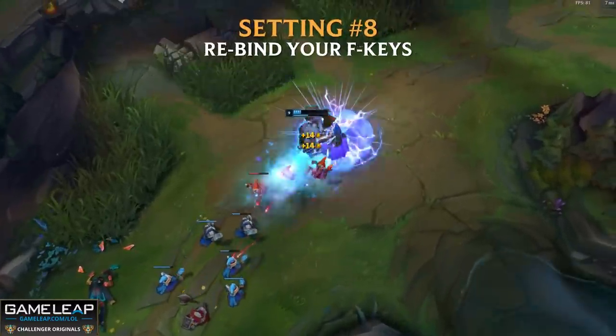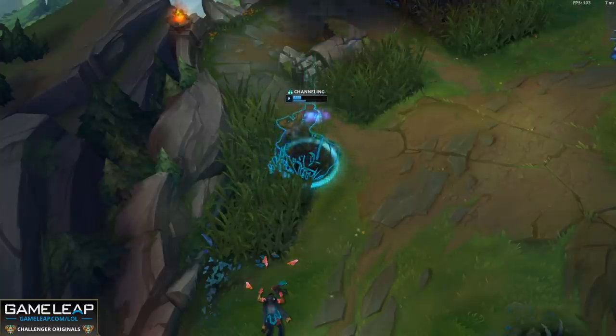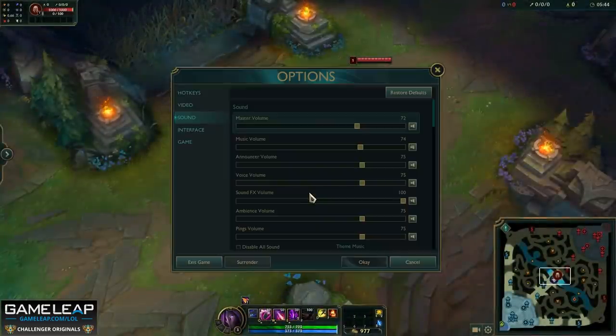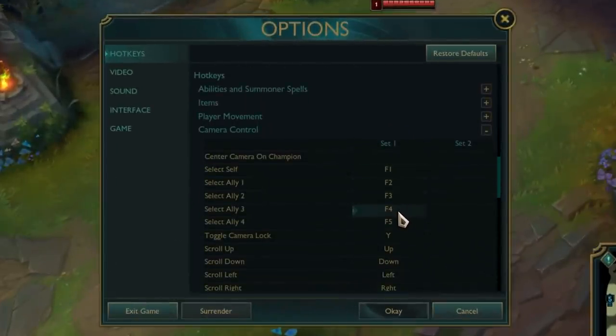Setting number 8 is something we should all have down pat, and this is using F keys. For some people, the F keys are so far away because most of us play with our fingers on Q, W, E, and R. So moving your hand up further to the F keys — what you can do, if it is an effort, is change your F keys to something like Z, X, C, and V. Or you could think about assigning the F keys to your mouse if you've got one of those high-tech mice with 20 buttons — these will make your life easier panning your camera from teammate to teammate.